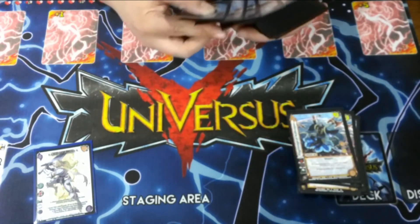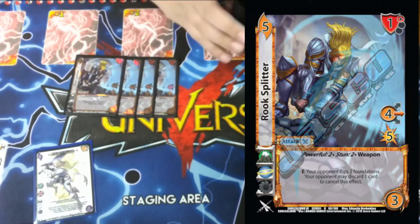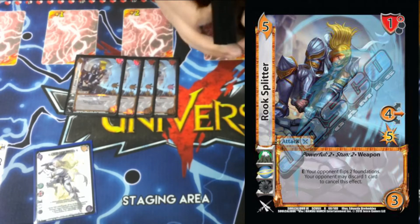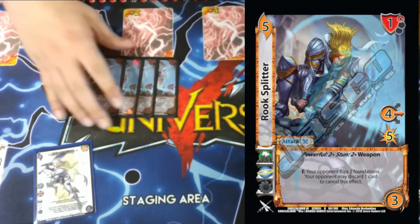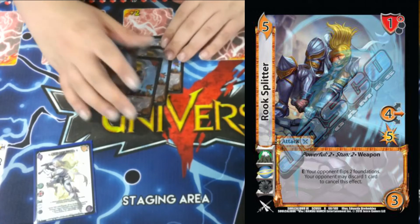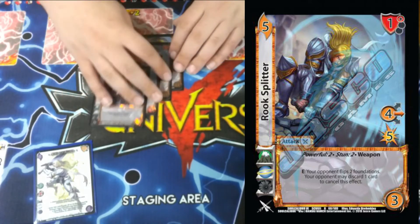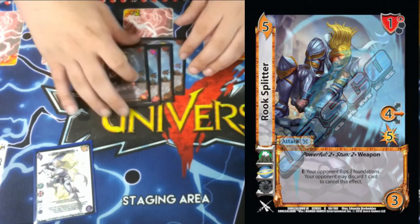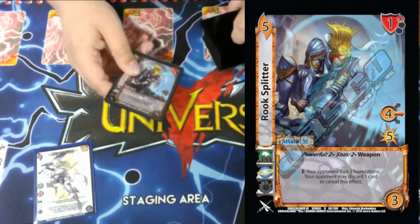Rook Splitter — it's a 4 mid for 5/5 difficulty, powerful 2, stun 2, 1 mid block, 1 high block. E: your opponent flips two foundations; your opponent may discard one card to cancel. We want to force our opponent to either discard and take our damage, or just let us flip their foundations for advantage. It's a very good lead-in attack or secondary attack.